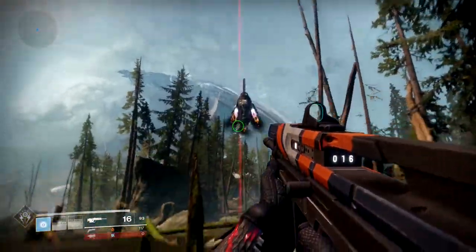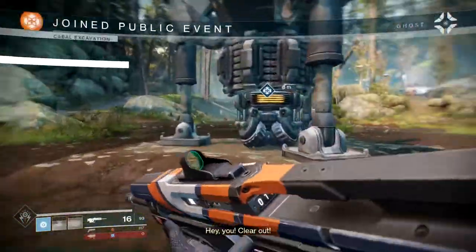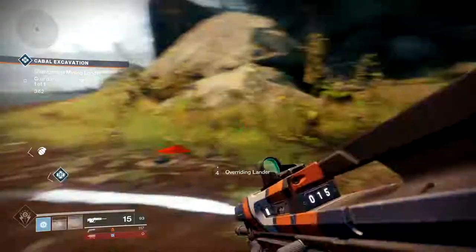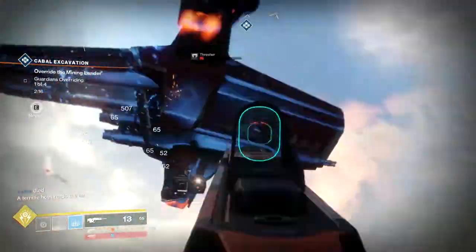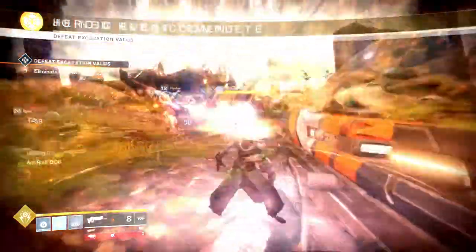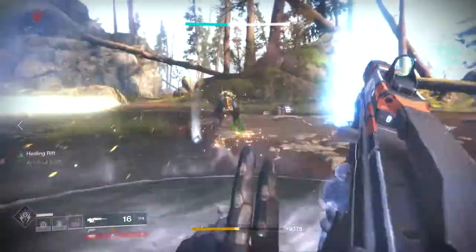Onto the Cabal Excavation. The Cabal will drop down a Mining Lander. What you're going to need to do is stand near the Mining Lander. Be careful, as there is a giant ship above you firing down a laser that will launch missiles and kill you instantly. Mobs will spawn constantly throughout this event. The one you need to look out for is a Cabal Thresher Ship — it's a red ship that flies down. Once you locate it, destroy it. As soon as you do, your heroic public event will begin. A Major Cabal will drop down. You will just need to kill him to collect your loot. Be warned though, there is a small Warhound nearby — kill him as well and you'll find yourself with some extra tokens and glimmer.